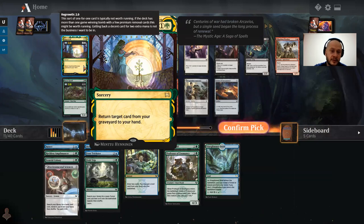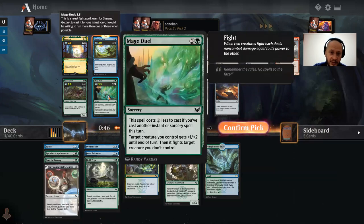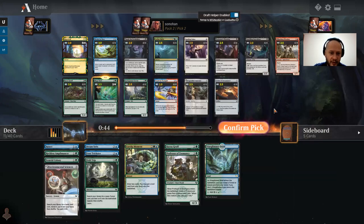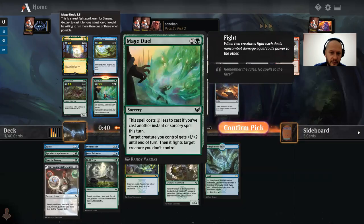Regrowth — this could be a good card, but not one Divided by Zero in the pack. There's also an Expanded Anatomy and a Mage Duel. I think Mage Duel is just better. Just don't cast it on Dreamstrix.